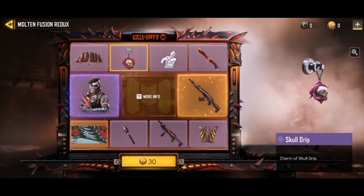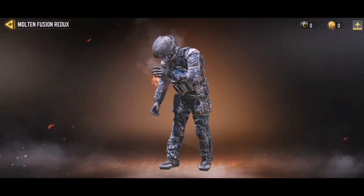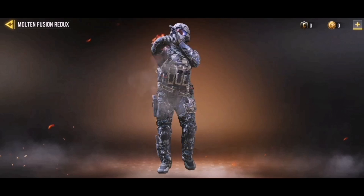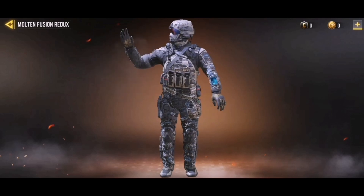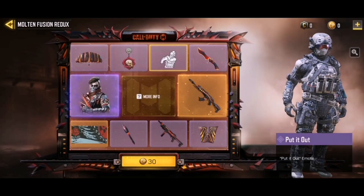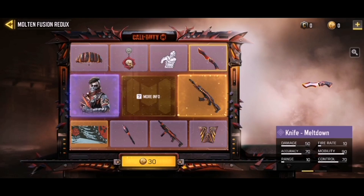Next we have an emote known as Put It Out — it's a nice emote where his arms are on fire and he's trying to get that off. Then we also have the Meltdown knife, again not animated but it does have a nice glowing effect on there.